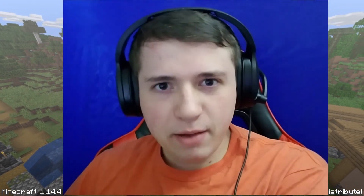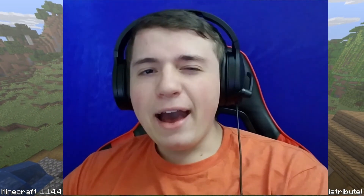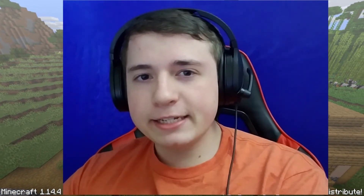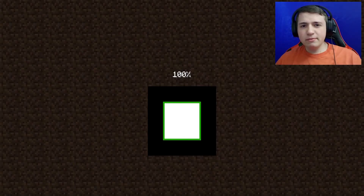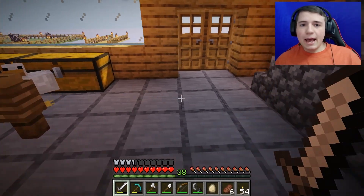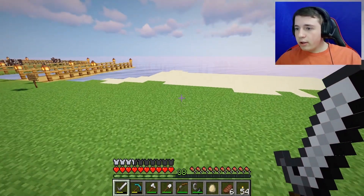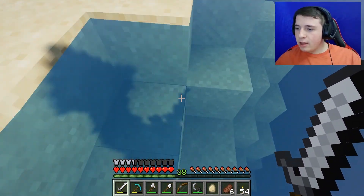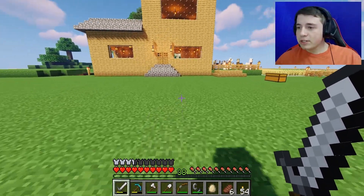We did a lot of stuff last time — we managed to get to the Nether and do a bunch of other stuff. I don't even remember everything we did. I did a few things off camera, especially one thing that would make things look a little different. I decided to add a shader pack. I think it looks really cool. Look at this water — this is fantastic. Honestly, if all I did was change what the water looks like, I'd probably only keep that.